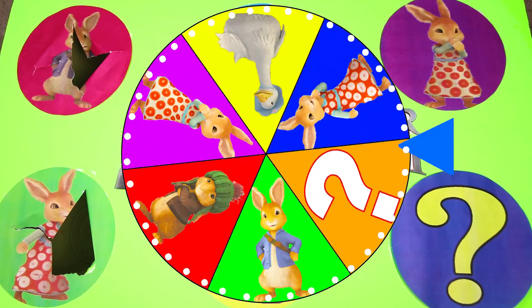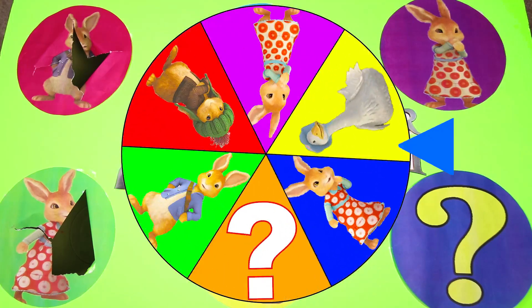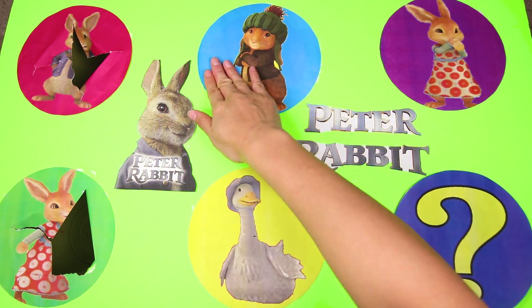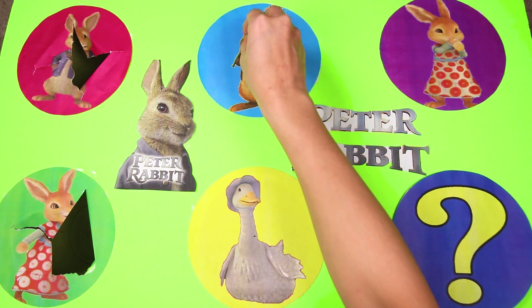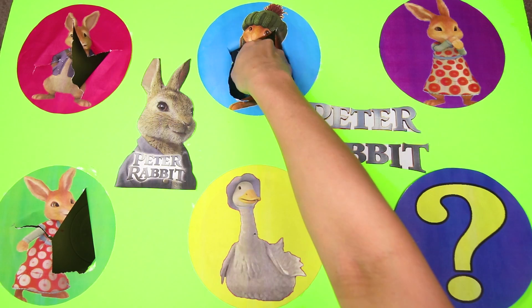There goes our third spin — there's still so many more characters left. And it's Cottontail Rabbit! Cottontail is Peter Rabbit's younger sister. She wants to grow up to be just like Peter, and she loves following him on all of his fun adventures. And isn't her green hat so cute?